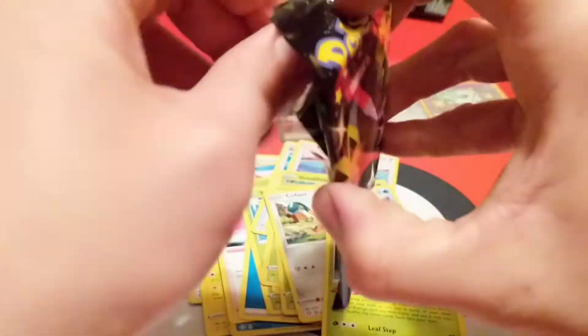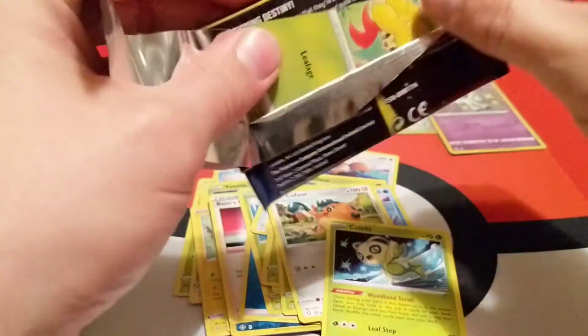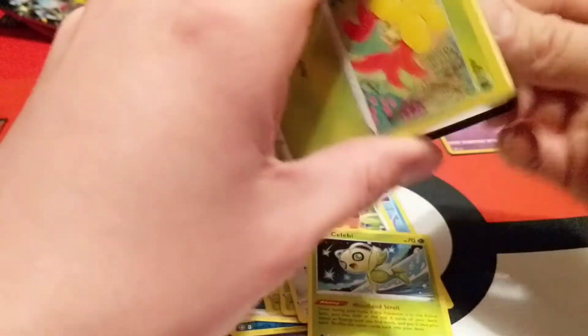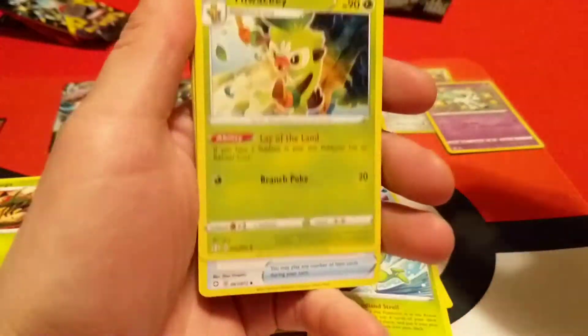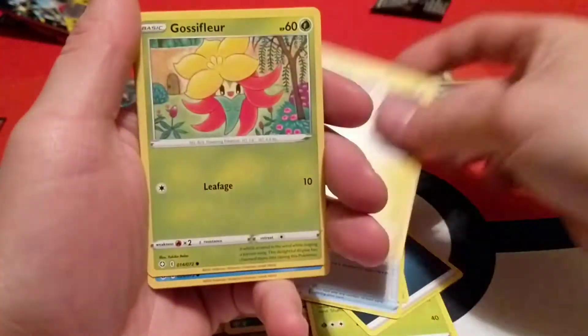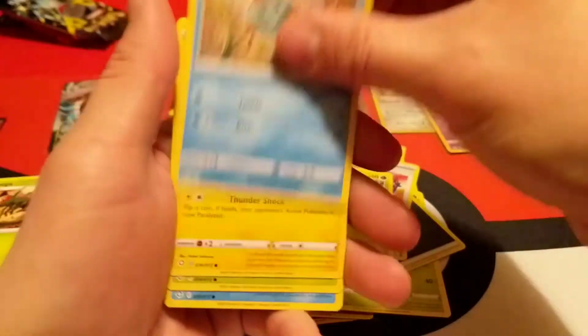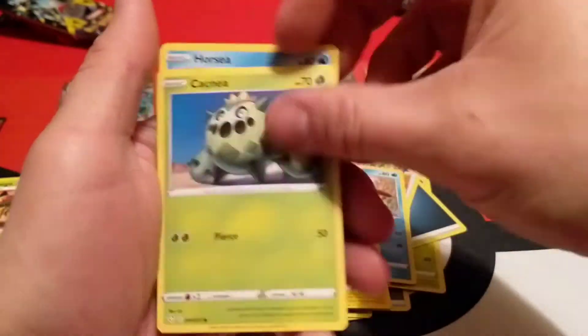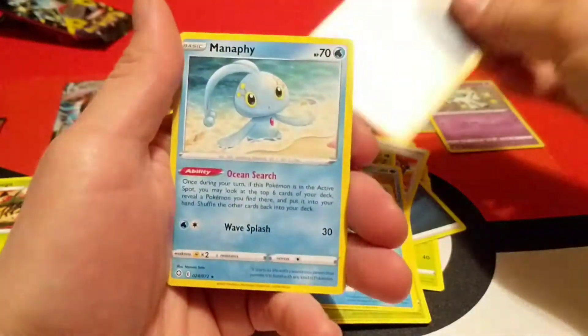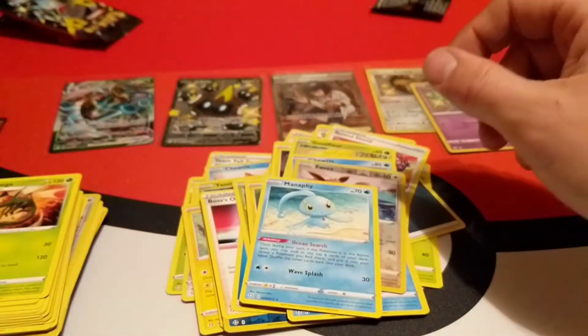Moving on to this Dragapult pack. Dark Energy and a Thwackey, Rusted Shield, Rotom, Gossifleur, Chewdle, Morpeko, Cacnea, Horsea. Reverse is an Eevee and our rare is a regular Manaphy.